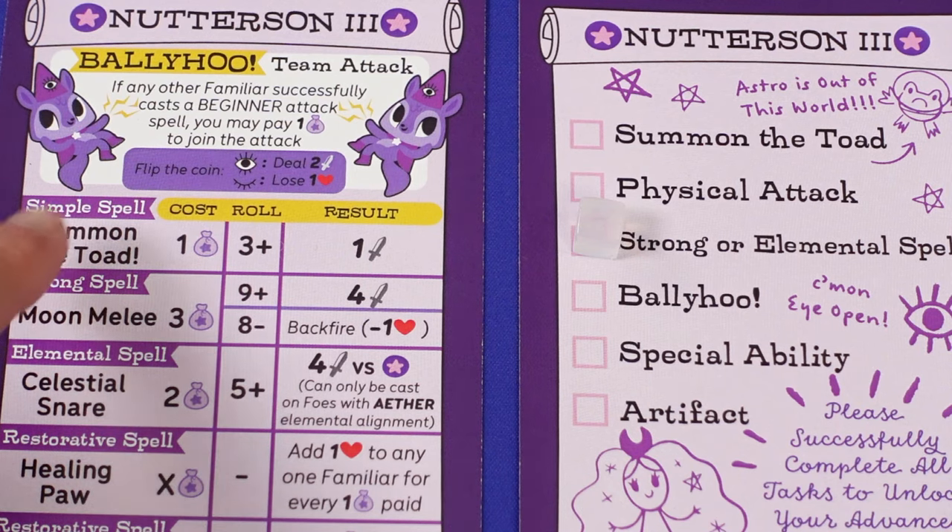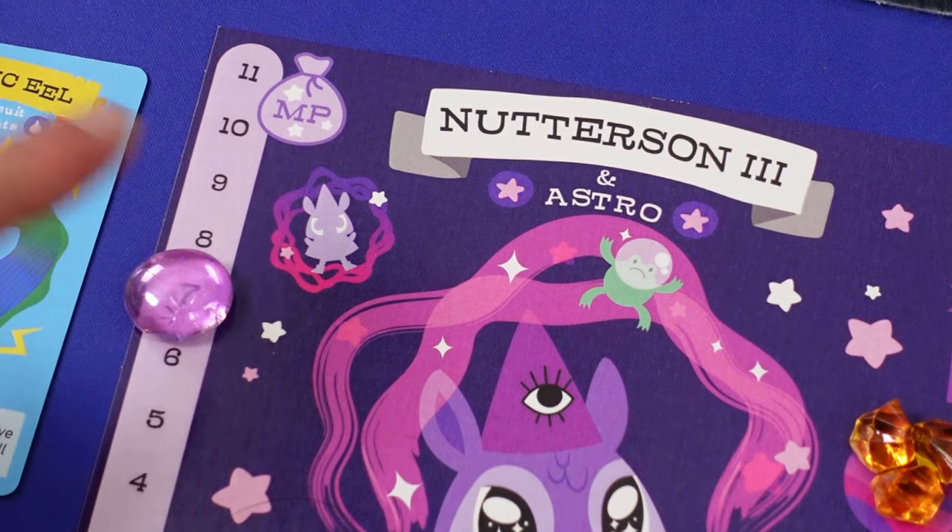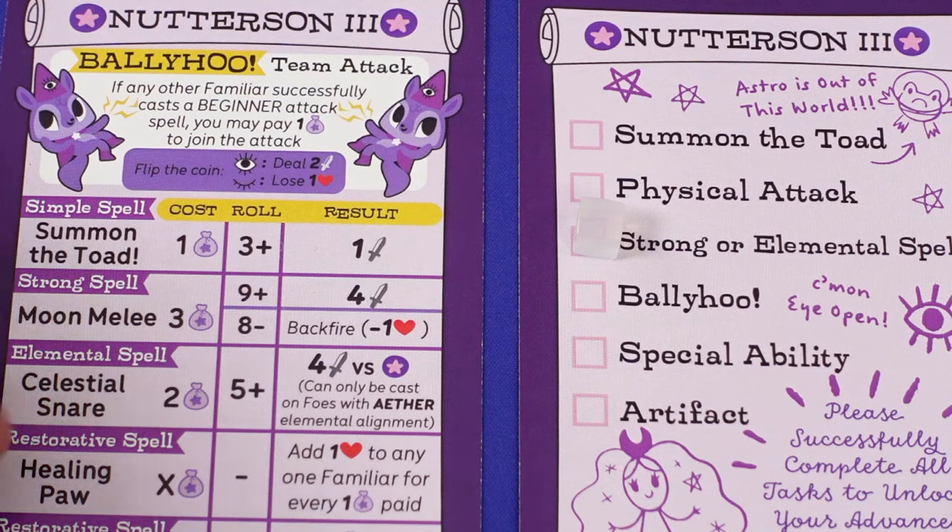One of the spells is to summon the toad — costs 1 magic point, and you must roll 3 or higher to do 1 damage. Yes, a familiar can have a familiar too, you know.